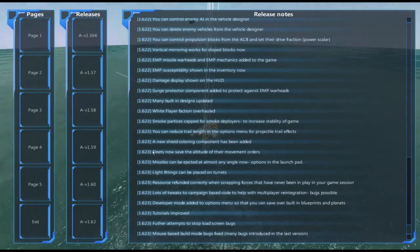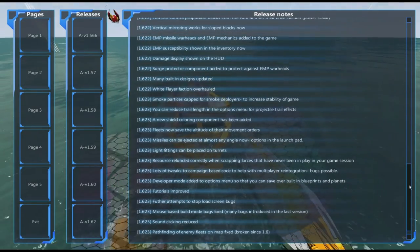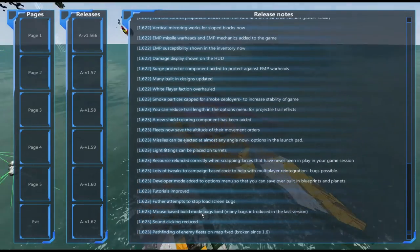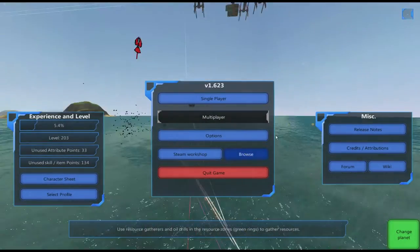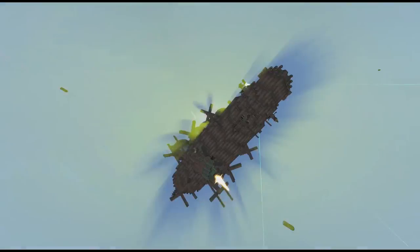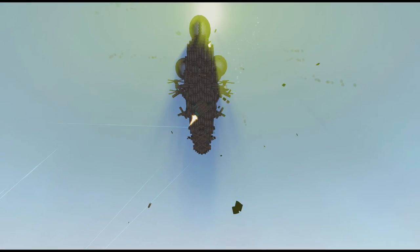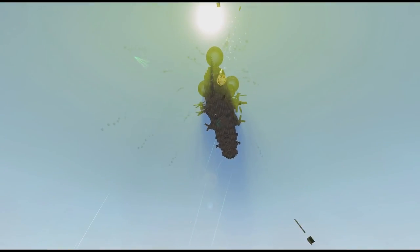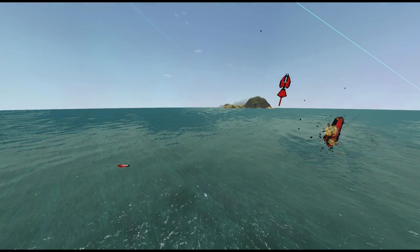The white flares have been overhauled which is going to be interesting. Another key one: fleets — if you've set an altitude they now remember it as you move, so you don't have to change the altitude every time. Hopefully you enjoyed this video and found the changes helpful to your designs and ships. Please click the like button and leave any comments about anything else you think is interesting. Until next time, have fun!